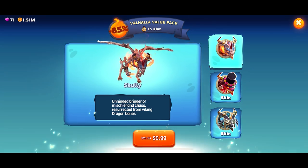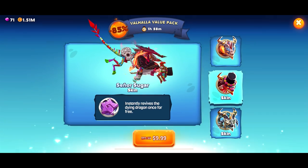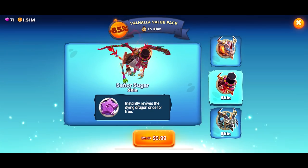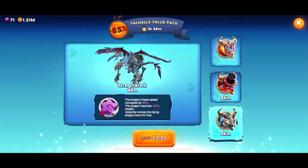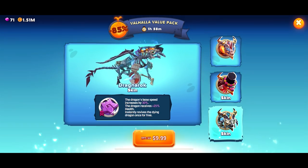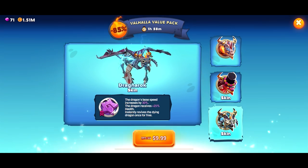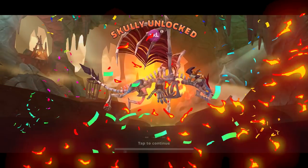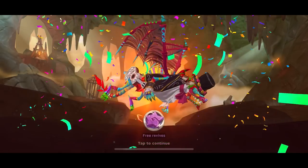Let's take a look at the Scully options. You get Scully, you get the Senor Sugar — what, that looks so weird — and Dragnarok, oh my goodness. It's almost like I can't stop. 85% discount — how can I say no? We got Scully! We have all the XXL dragons unlocked now.